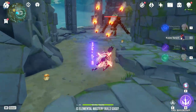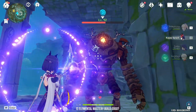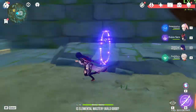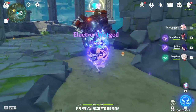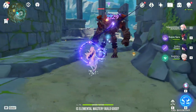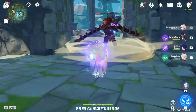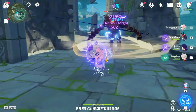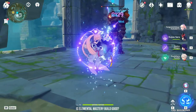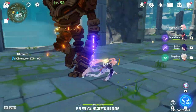This is the danger of this build. If your Electro DPS does not have Elemental Mastery and she triggers the reaction, your damage is going to drop. You cannot control this — I'll show you with Raiden Shogun. It is so random. Sometimes it's 9K, sometimes it's 1K, and you have no way of controlling this. It's like 50-50. This is why I don't think an Elemental Mastery build is going to work.